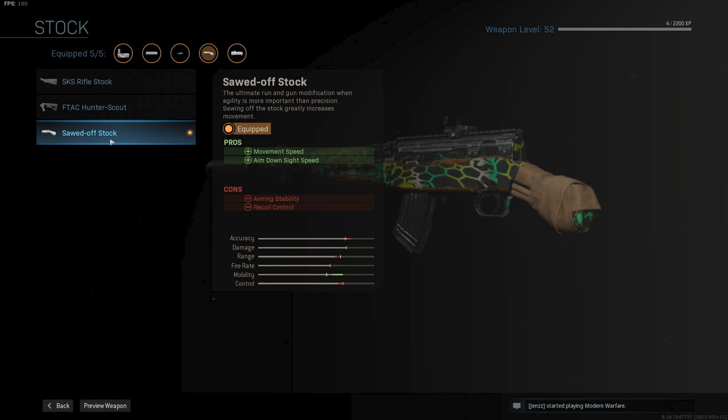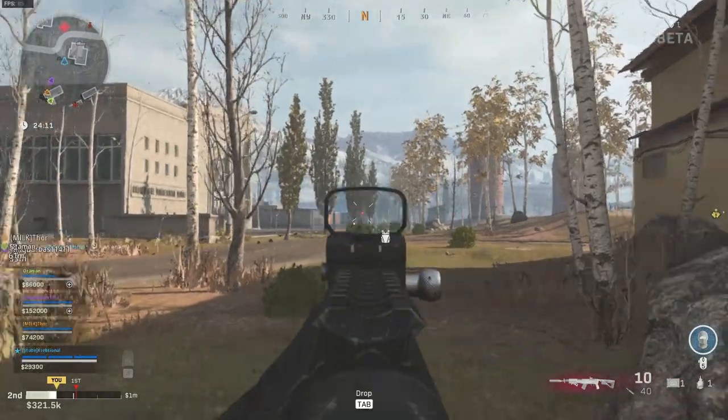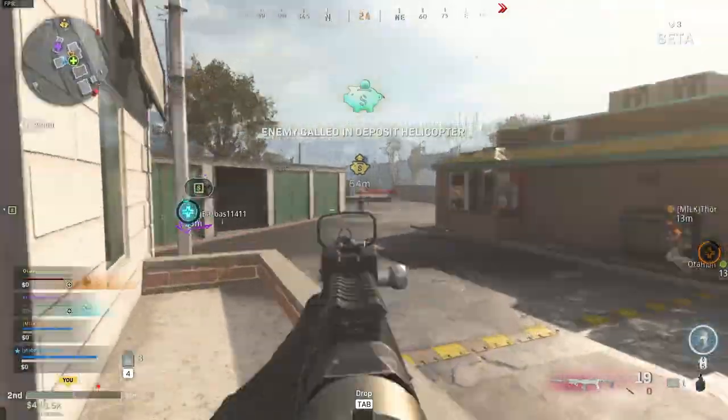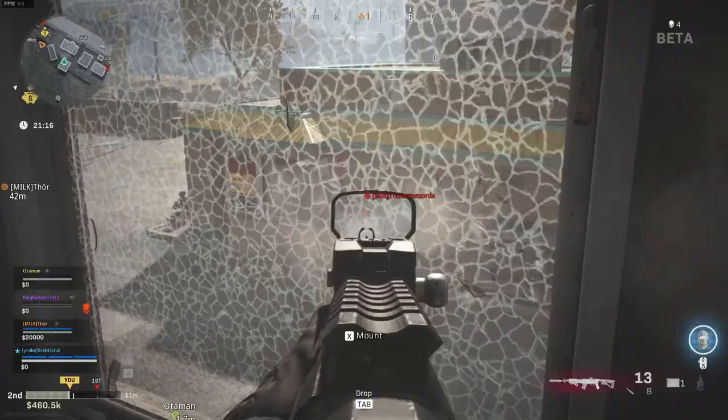As for the rest of the class, I always use the same setup — semtex, heartbeat sensor, cold-blooded, ghost, amped, and an RPG. So as we can see, it is a mobile and fast variant of the SKS. I loved using this one and surprisingly it is very strong up close, especially when you hit your headshots.